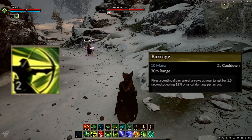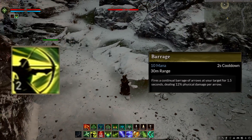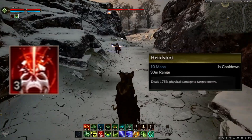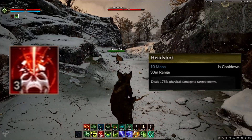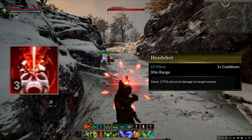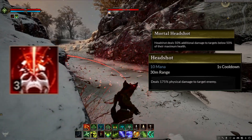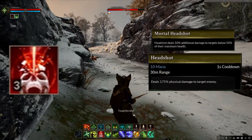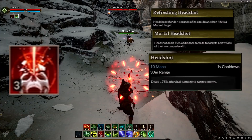The 6th hit combo that gives extra projectiles called Aerostorm combos well with certain rapid fire skills like Barrage, which is the next skill they showcased. Barrage fires a continual burst of arrows at your target for 1.5 seconds. Each only does 12% damage, but it fires a lot of arrows in that time. The next ability showcased was Headshot, which does 175% physical damage and has an 8 second cooldown. This can be specced to become an execute type of ability with a talent that causes it to do 50% increased damage on targets under 50% health. In addition, it can have its cooldown reduced 50% if your target is marked.